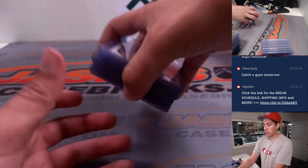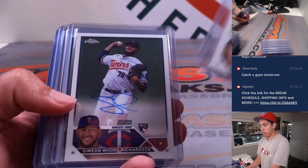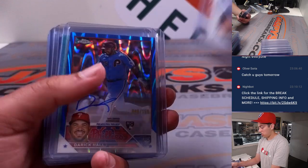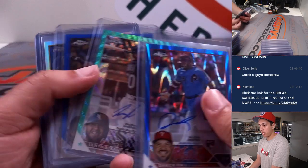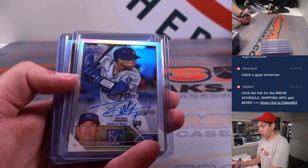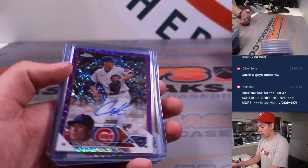Getting into the autos and the big hitters. Some base autos here — two Simeon Woods, Ken Waldichuk. Derek Hall to 150. Lenin Sosa to 199. Michael Toglia to 150. Freddie Freeman refractor auto, Cody Clemens refractor auto, both to 499.